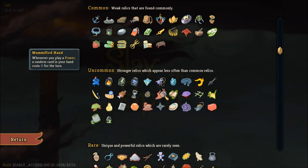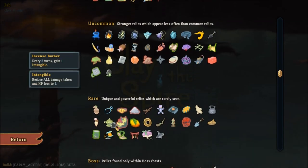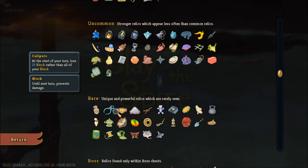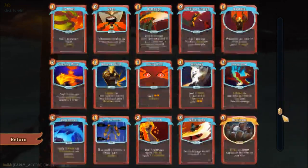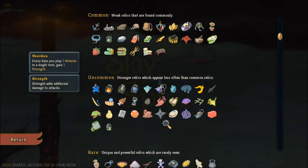If you want to make use of those power cards, Mummified Hand is always useful. Calipers can be useful if you don't get access to Barricade — Barricade being the one that keeps block on you at all times.